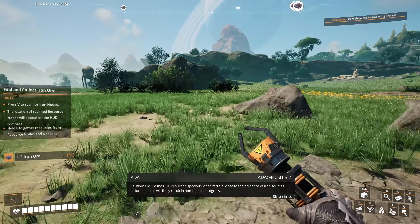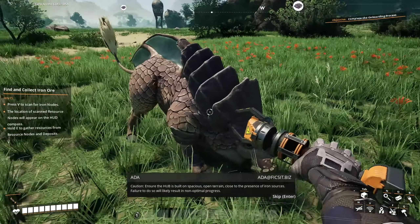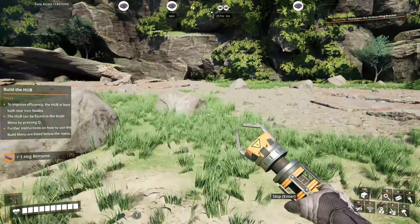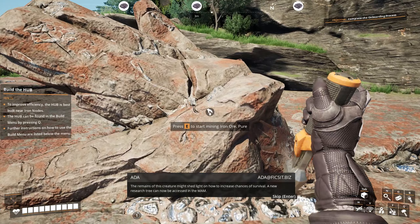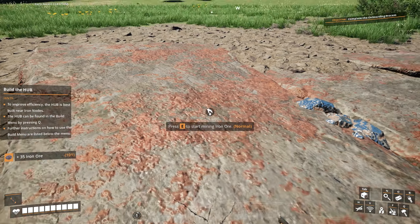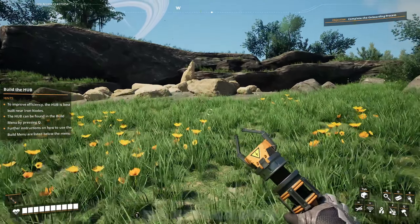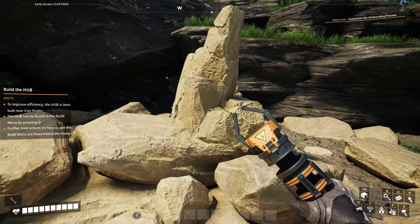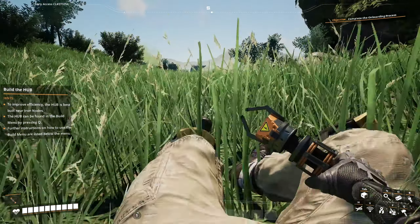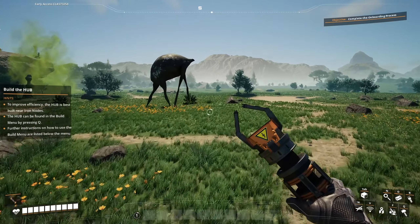The hub should be built on spacious open terrain close to iron sources. Failure to do so will likely result in non-optimal progress. All right, we should have enough now. Let's get this limestone — oh, limestone. Get this limestone. All right, now we're going to build the hub. I usually like to build around here — this is where I like to build when I'm playing this. So we're going to build here.